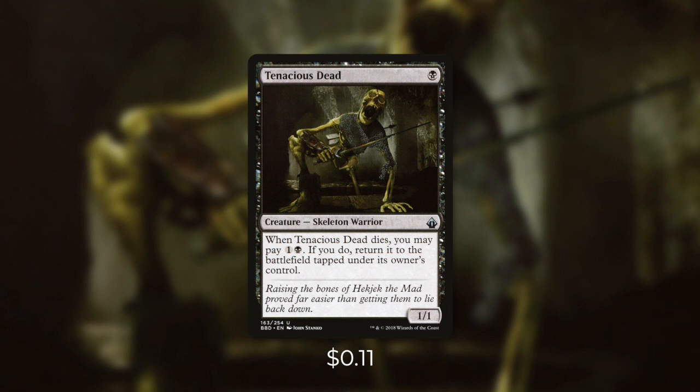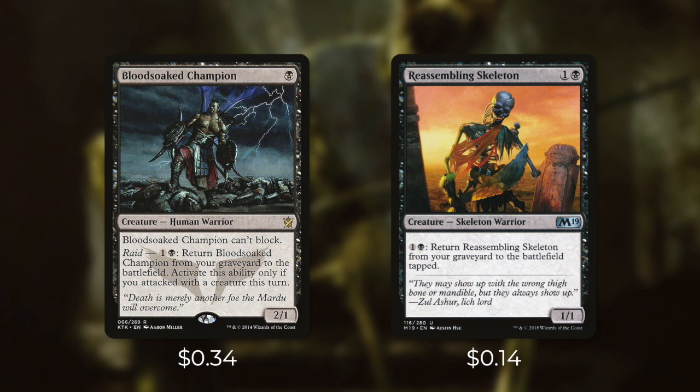Let's go through tactic number two: Never Say Die. First up we have Tenacious Dead, which when it dies, we can pay 1B to return it right back to the battlefield tapped under our control. This is a fantastic, repeatable source of sacrifice fodder if we have mana open for it — essentially for each two mana we pay, we lose one life, draw a card, and put a -1/-1 counter on something. We also have some more resilient pieces with Bloodsoaked Champion and Reassembling Skeleton. Unlike Tenacious Dead, we don't need mana open for them when they die. If we attacked with a creature this turn, we can pay 1B to bring Bloodsoaked Champion back. And Reassembling Skeleton is even better because it has no such requirement. These are fantastic creatures that we can continue to sacrifice for value.